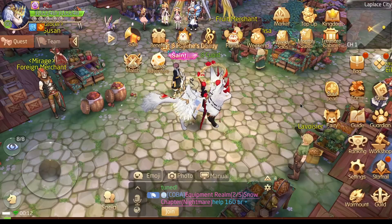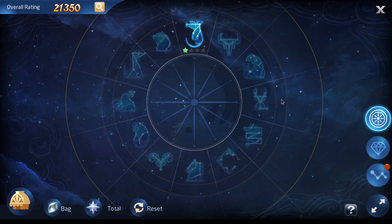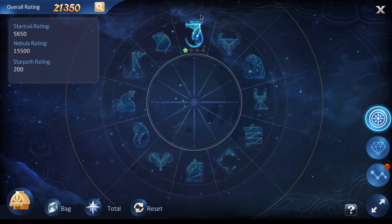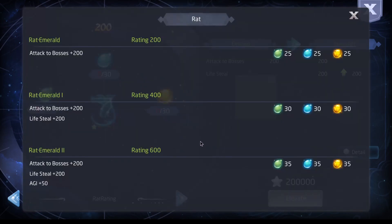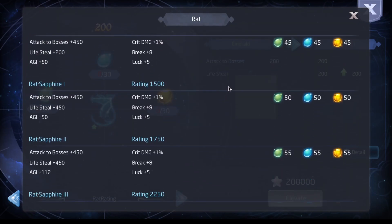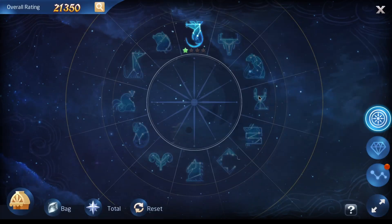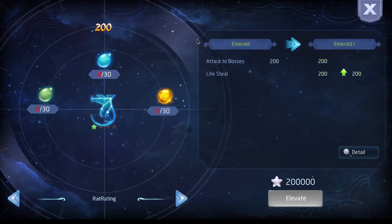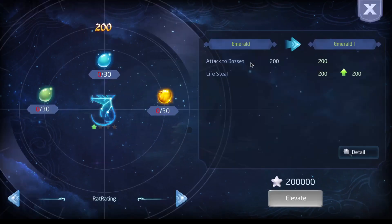Next up is the star trail. We have the new nebula page and the star path page — for example they give liquid stats. I see secret damage and damage to bosses. You need to upgrade everything to purple one star to unlock the next stage. The best ones to upgrade will be the monkey, this horse, this dog, this tiger and this mouse — talking about DPS players.